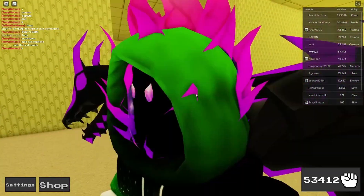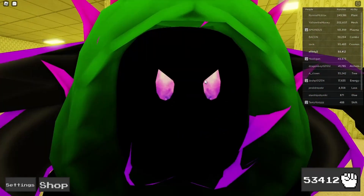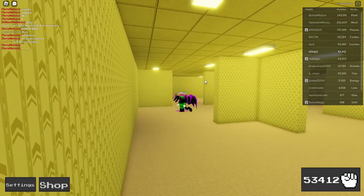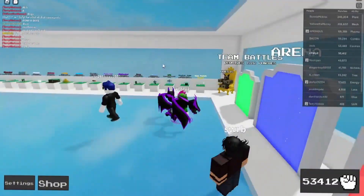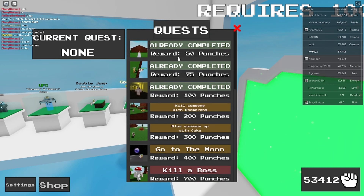I'm going to fast forward this because it's going to be boring while I wait to die. Anyways, I'm going to die here. You'll just complete these simple quests. Once you have the back rooms done, just punch off the edge and go to the shop and buy it.